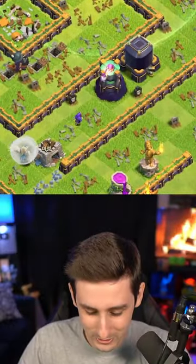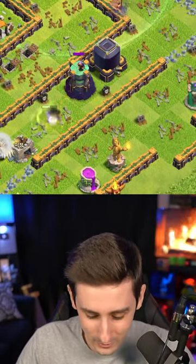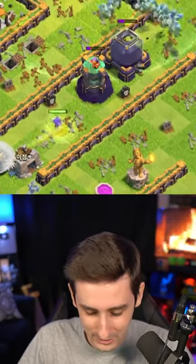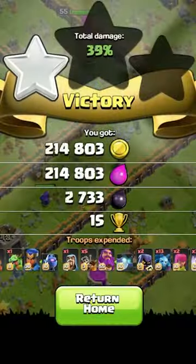Wizard tower versus wizard and healer — let's go! The wizard walk going to the wizard tower. This clutch wizard with the healers — who would have thought that the wizard secures the three star!